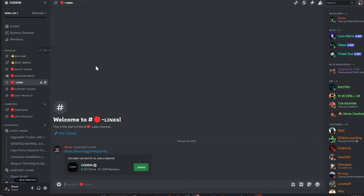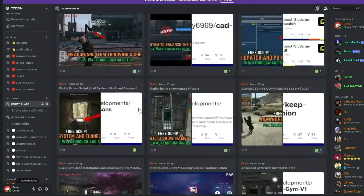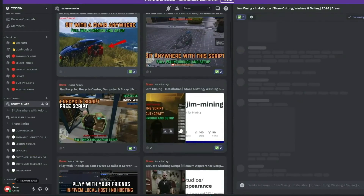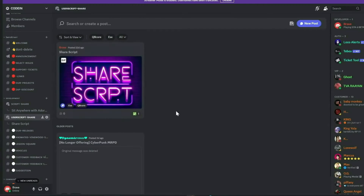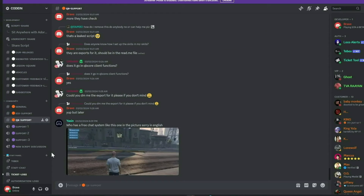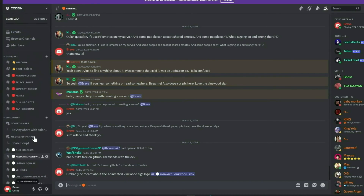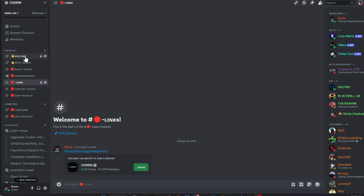I'm thrilled to announce that Coden has surpassed 1,200 active members, gaining over 200 new members in just under 5 days. Our community of developers is growing rapidly, fueled by new partnerships and a shared passion for innovation. I encourage you to join our vibrant community of 5M developers, which offers numerous benefits. Our dedicated staff manage support tickets efficiently, and all my video content, complete with download links, is first released in our Discord, accompanied by a notification system. Additionally, members can share free original scripts for community use. We also feature dedicated channels for general discussions, QB Core, and ESX support. Our aim is to provide comprehensive, free support and assist everyone in the community. Join us today and make a difference. Much love from the Coden team.